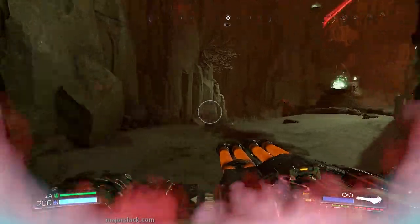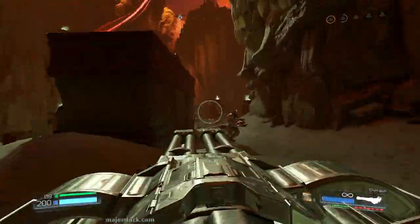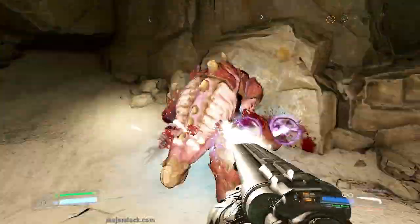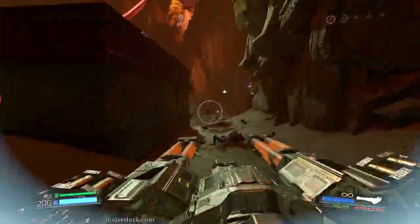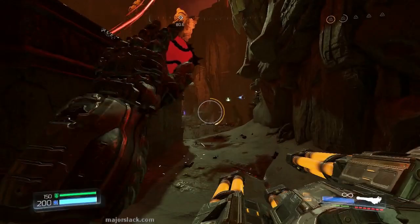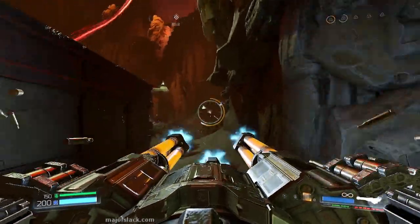I want to do the stun bomb shotgun combo on that Pinky there, because they have too many hit points to really deal with using the mobile turret. It's a frontal attack. Stun bomb, then the super shotgun, back to the mobile turret. I'm still doing pretty good on the armor. Chucking out siphon grenades — I'm not even looking where I'm throwing, I'm just throwing them out there because there are bound to be enemies.